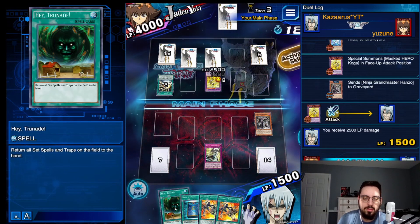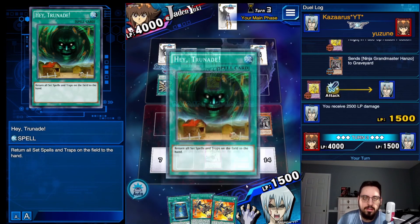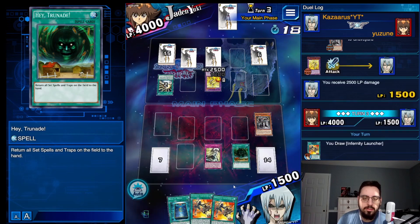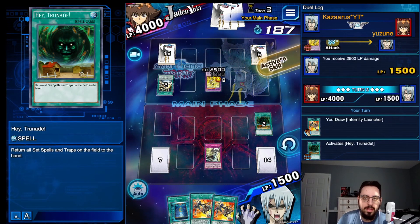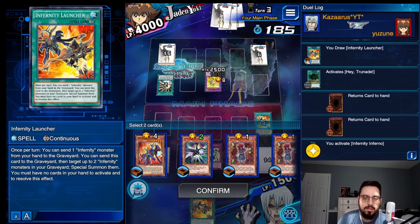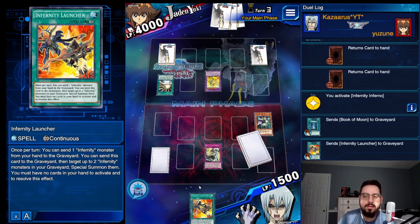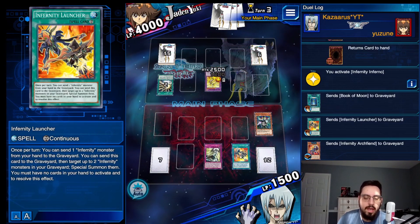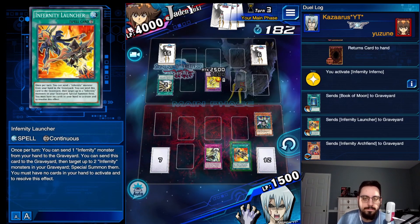Draw another Launcher. Unfortunately we have to discard a Launcher, but not the end of the world. Activate Trunade here. I'm going to activate Inferno. Discard one of the Launchers, kind of hurts a bit, but we have to. Send the Beetle and the Archfiend to the graveyard, and resolve our combo for game.